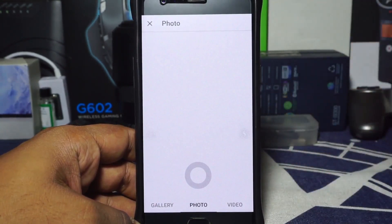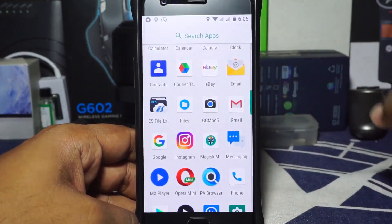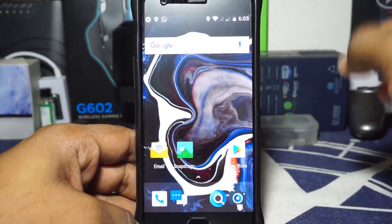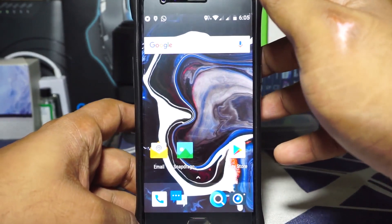Instagram, WhatsApp, Telegram — none of these in-app cameras work. So you need to be careful if you are someone who shares a lot to social media using your camera; this ROM is not going to work for you in that regard.